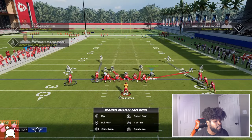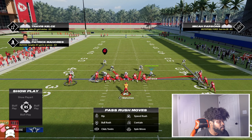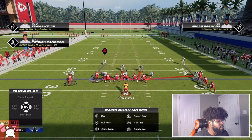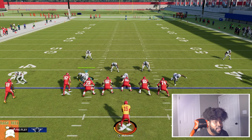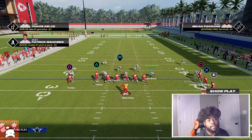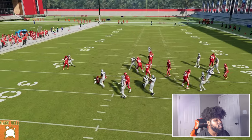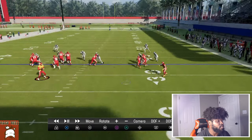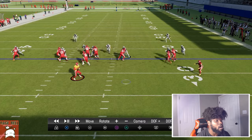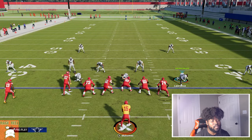I want to show you versus an all-out man blitz. Versus all-out man blitzes, somebody has to play the running back. So if nobody's going to play the running back, the user will be here trying to blitz you, trying to bait you to throw and pick you off. Be very, very careful versus all-out man blitz. Versus all-out blitz you're not going to be able to run your quarterback, but if the user does not go attack that running back, we can actually throw this running back route out here.